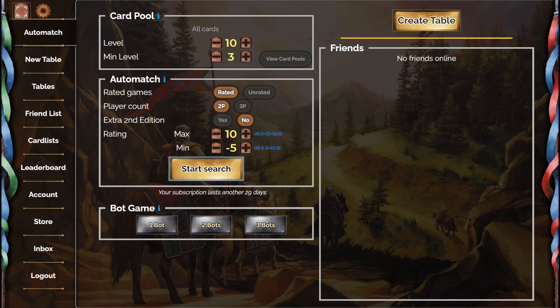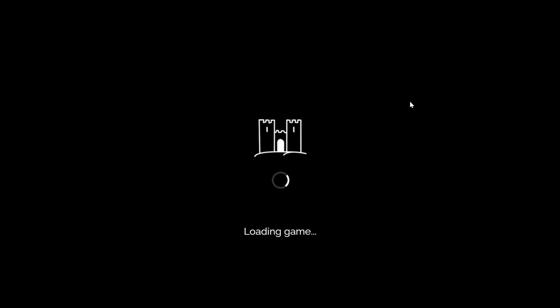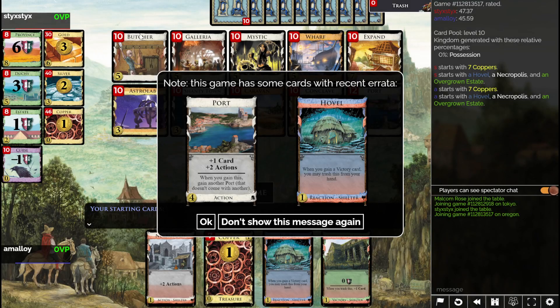Hello everyone, welcome back to another game of Dominion Online. Let's just dive in — I saw an S and a Y in the opponent's name, that's all I noticed. Stick Sticks.